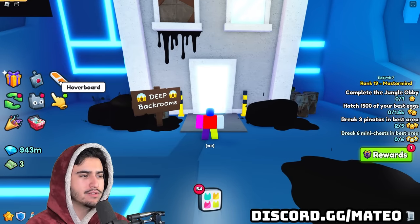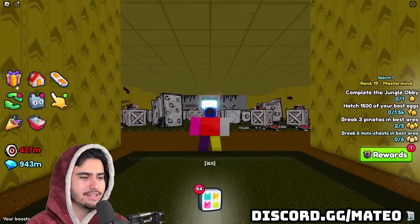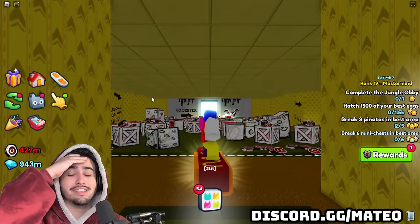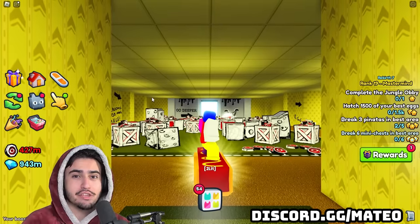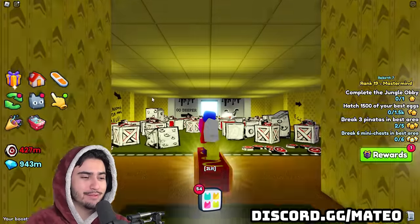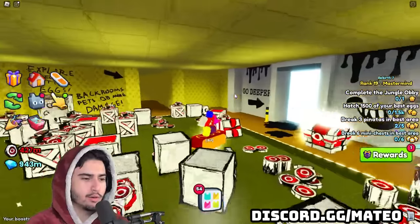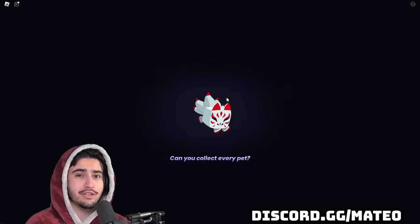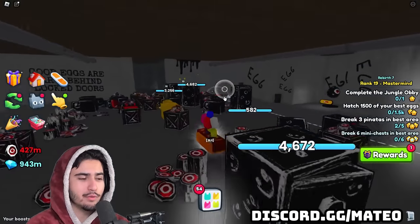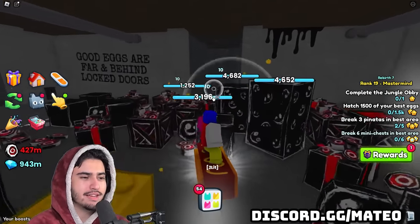Just hover your finger or your mouse over the hoverboard, and then when the pet freezes, you're just going to click. We are now in the back rooms with our hoverboard and we can go into the deeper section. Just make sure you don't press Q or click the hoverboard thing anymore, because if you accidentally turn it off, you're going to have to redo it and come outside and do it again.